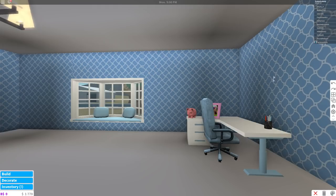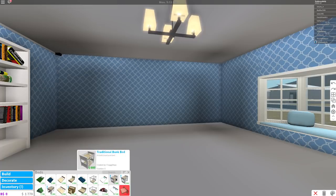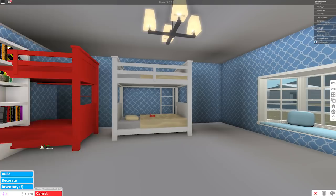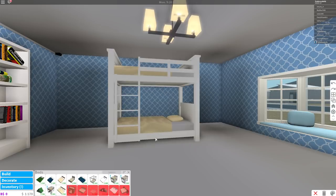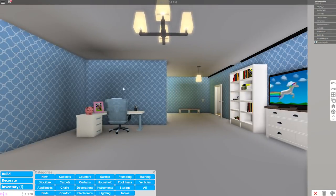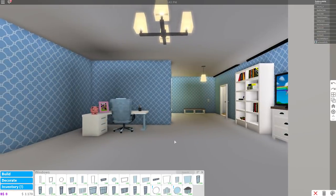I can put another window here — but first let's give her a bed, because having a place to sleep in your bedroom is pretty important! Going into beds — there's my bunk bed. There we go. There — perfect! Now you can go up the ladder. I'm gonna put a window on this wall instead, because that just makes more sense. Windows — now I'm gonna put another arched window on this side, just like that on the other side. Here it is — perfect!